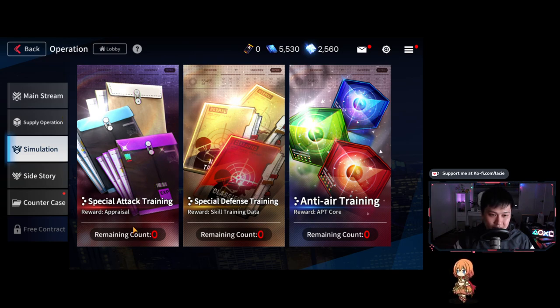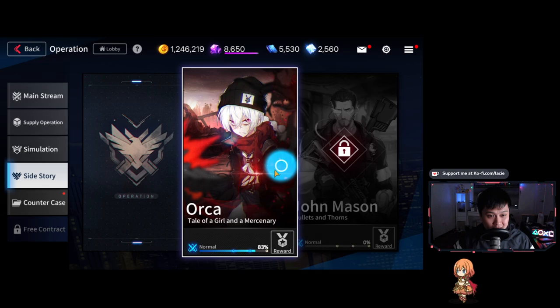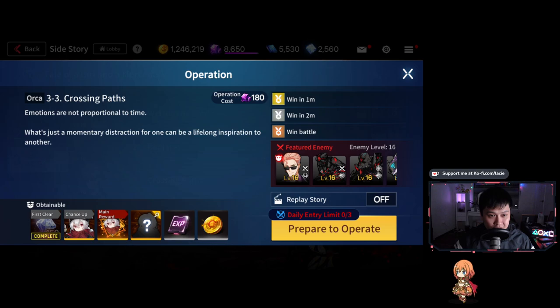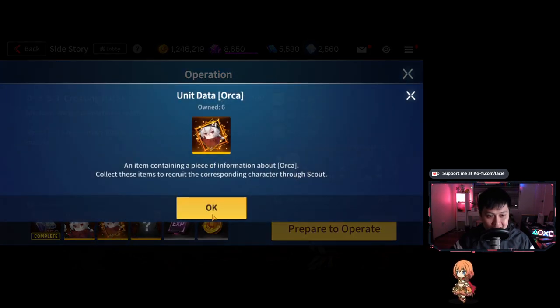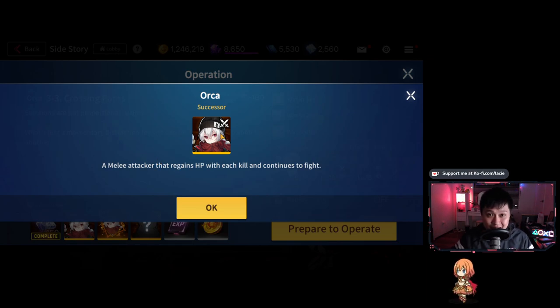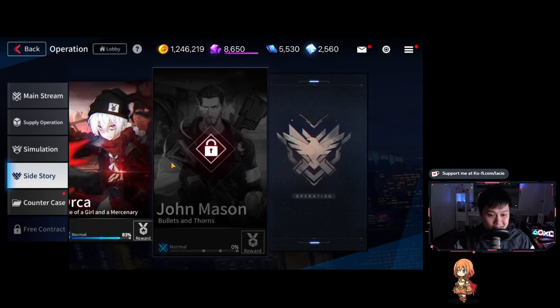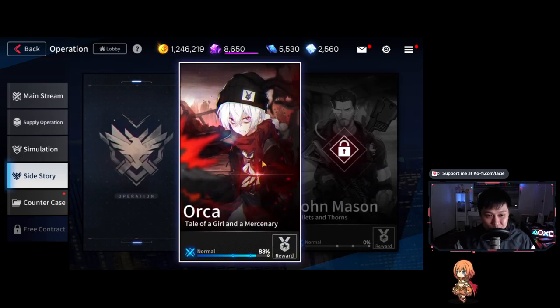Next is simulation, which is the same idea but doesn't use stamina — it uses its own ticket system, giving you two tickets per stage each day, so about six runs total. Then we've got side stories, which is really interesting because you can actually get an SSR hero from them. As denoted by the gold border, you can pick up her shard, or there's actually a chance to get the SSR unit itself. I picked up Orca on one of my earlier accounts — the percentage isn't too high but we take what we can. It's limited three times a day.